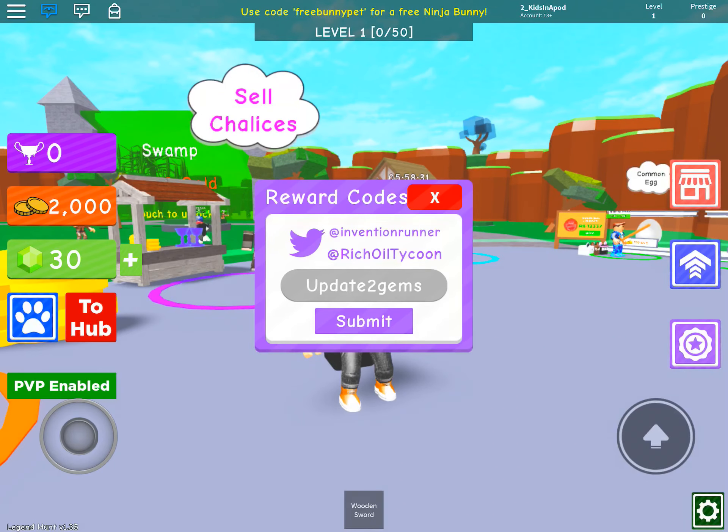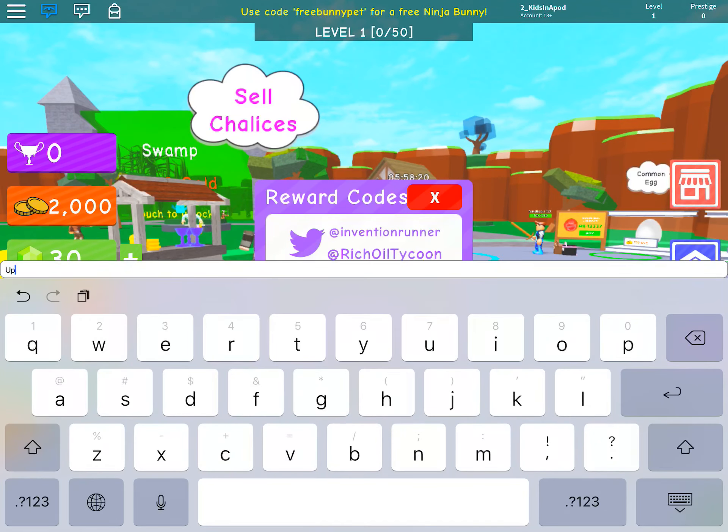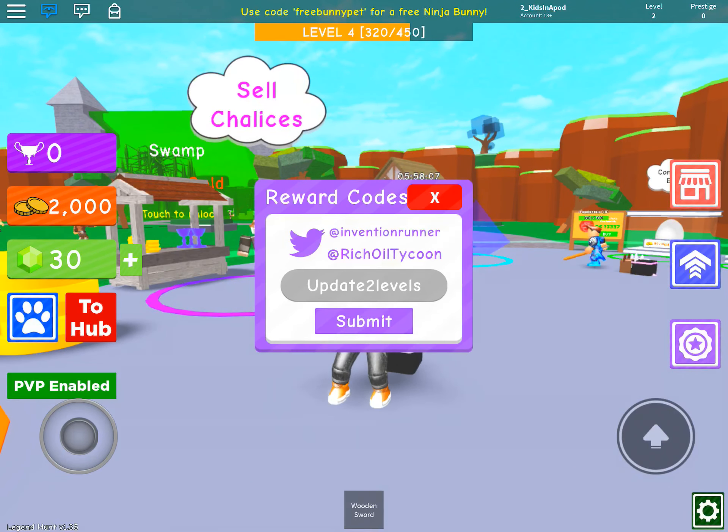Alright, we are level 1 right now, prestige is 0. I don't even know what prestige means, so hopefully we're going to find out later. Last code is U-P-D-A-T-E number 2 L-E-V-E-L-S - Update 2 Levels - and submit. Suddenly we're level 4! Did you guys see that? Oh no, we're level 2, but we're getting closer to level 4.